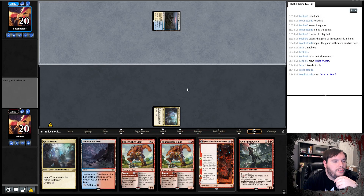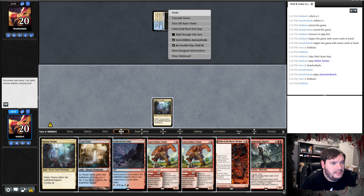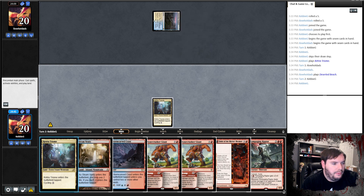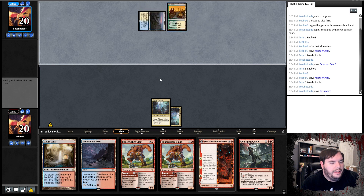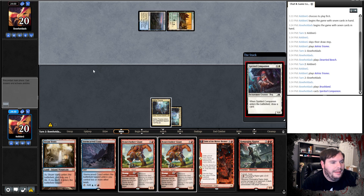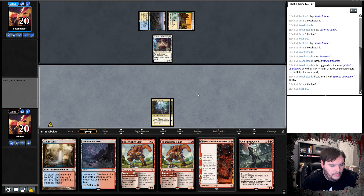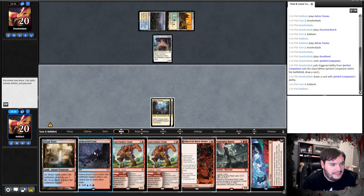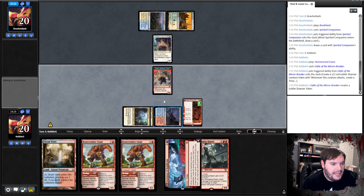Opponent plays Deserted Beach and passes. They play Steam Vents — this looks like it might be a control shell, so I don't think I need to Stomp on turn two. Pass the turn. They play Brushland, then Spirited Companion — I definitely could not Stomp turn two. We untap and top-deck Invasion of Kaldheim, that's decent. We play Fable and the Mirror Breaker.